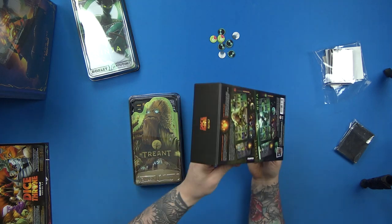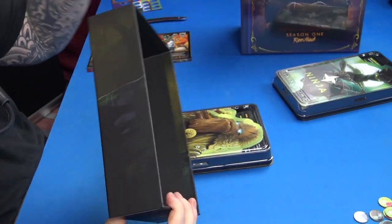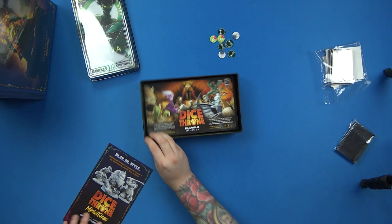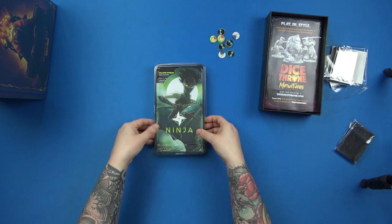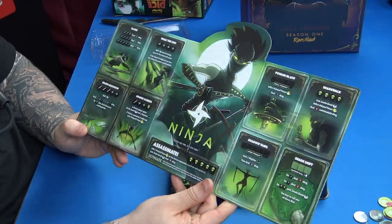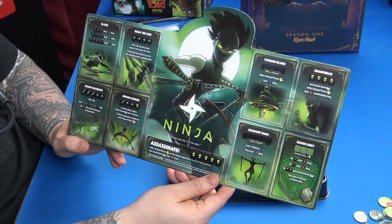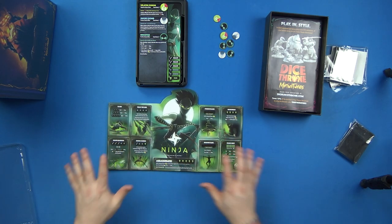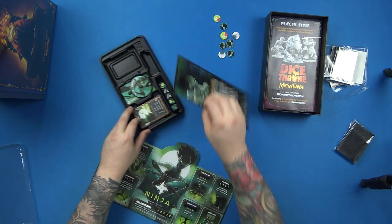Let's go into the Ninja now. The box is always beautiful — such a big draw, so appealing on the shelf. We'll put the Treant away. Now we've got the Ninja, and it opens up to reveal the Ninja board — very cool, very strong character. I think this will probably be one of the favorites for many people going forward. Same thing — when you first place it down it's a little bit wonky, but the more you play and bend it into shape, it goes flat on the board.